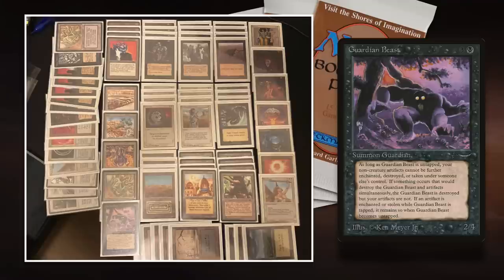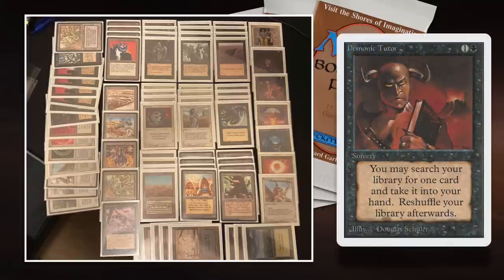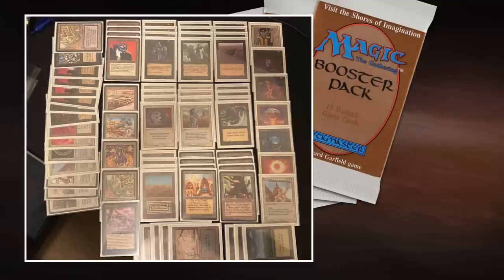The main reason for Jimmy to put it in here is yes maybe that combo, but also as a distraction — if he plays Guardian Beast the opponent instantly thinks 'I thought it was a Dead Guy Ale list but now there's this Guardian Beast, is there more to this?' That can influence how your opponent plays. I really like these one-offs that can be decisive because you've got Demonic Tutor — if you have a Chaos Orb you tutor for Guardian Beast, if you have Guardian Beast you tutor for Chaos Orb. Even without the combo it's a 2/4 for 4 mana, not the worst.